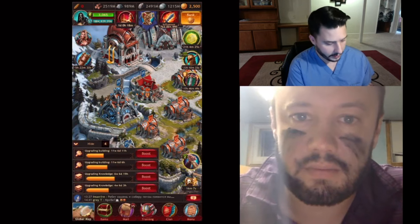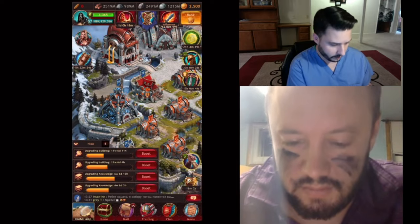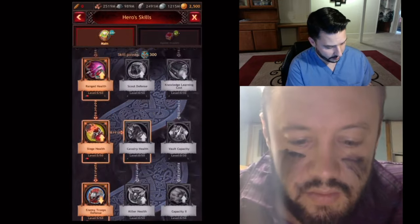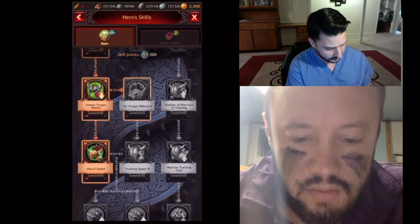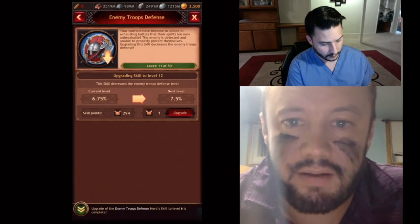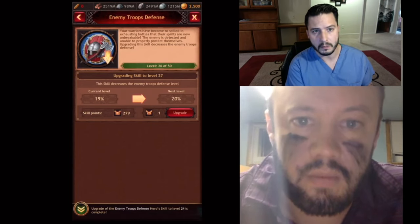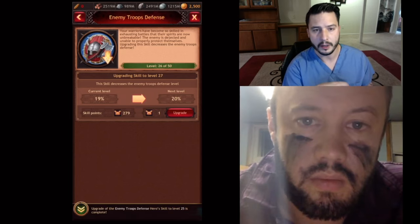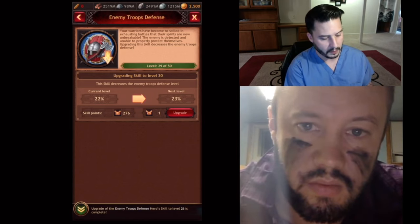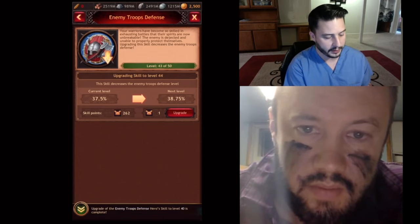I'm gonna go in here and do the one variable, and we're gonna test to see if they fixed the decreased defense bug. For people who maybe didn't see the first video — before, there was a bug where increasing your true defense actually increased your opponent's defense. It caused you to kill less, so it was better to save all the points and not put them in there. There was a bug in the system.